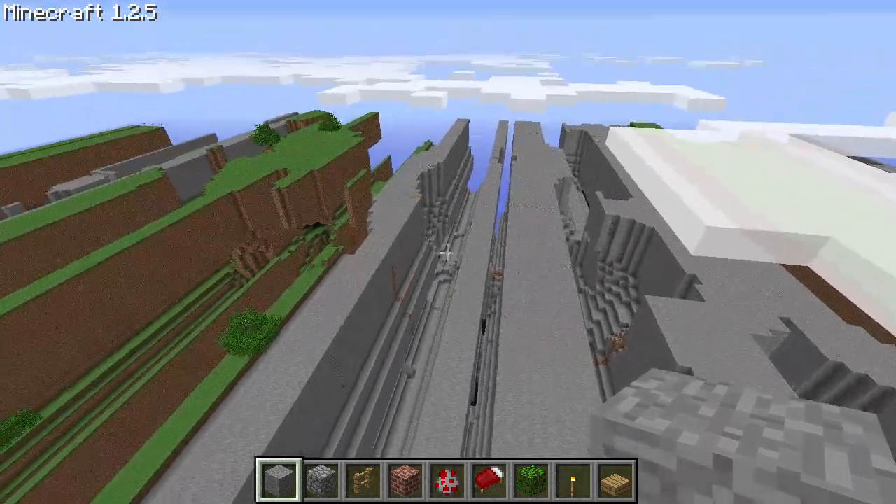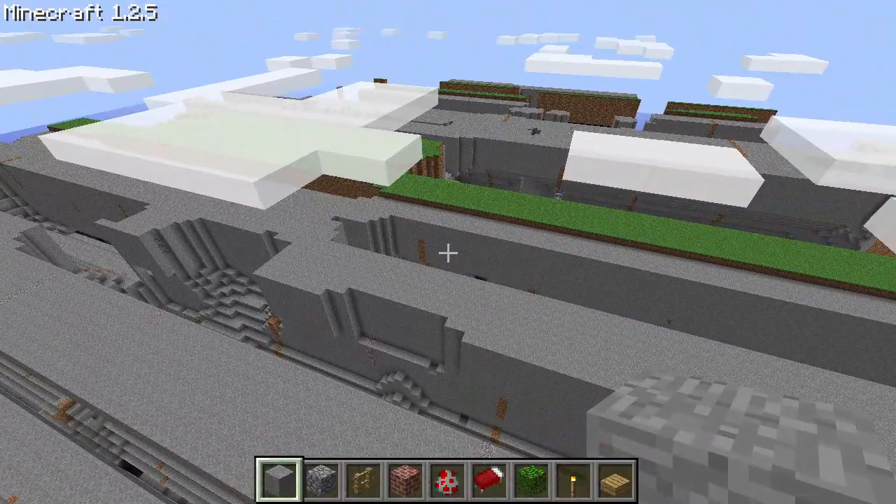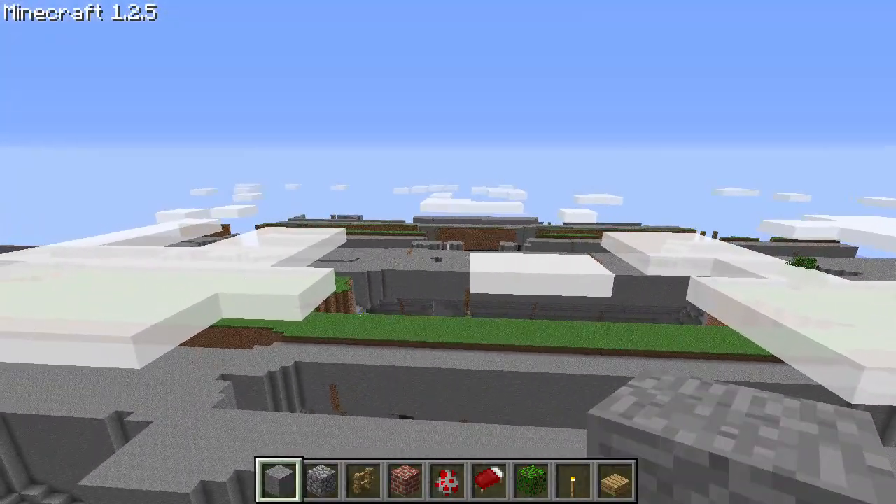Right here the far lands still look pretty standard, well slightly less detailed than at the beginning, and here we can see the beginnings of the repeating patterns.